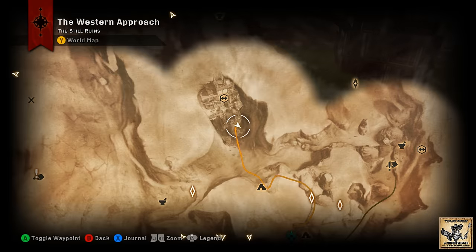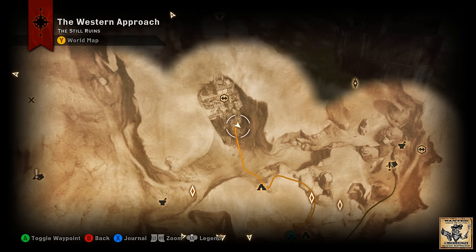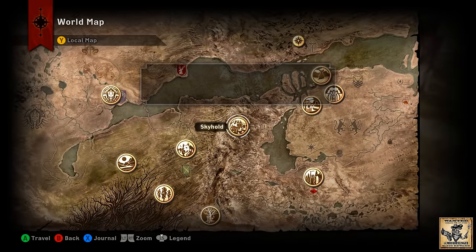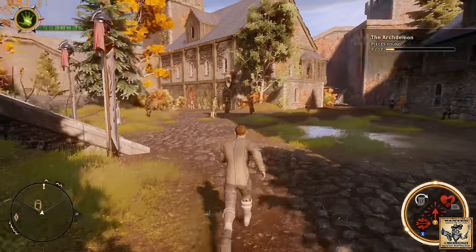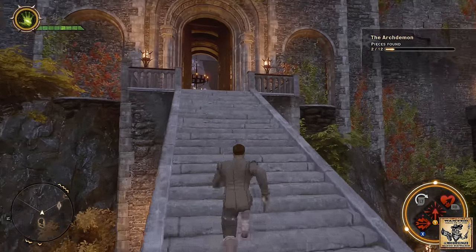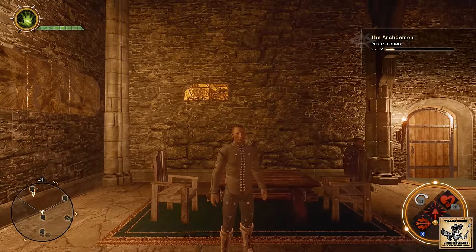Fight off some Venatori out in front of the ruins, and then back behind these boxes you're going to find piece number two. We just went right out of the cave, down the hill, and found ourselves out in front of the Still Ruins — not inside them. Let's go ahead and head back to Skyhold. Head up the stairs, and over on the left-hand side, that is piece number two. We'll be back with number three in just a moment.